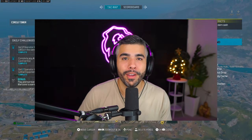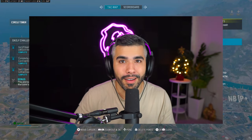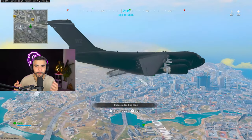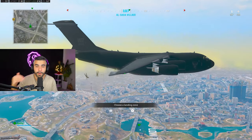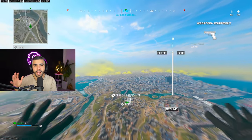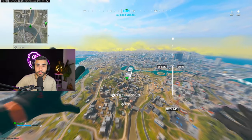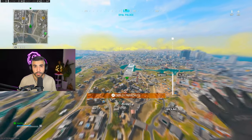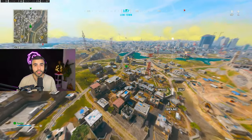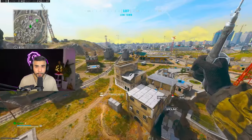Warzone 3 is out and today I have 20 tips on how to instantly improve. Tip number one: how far away you need to be when you jump from the plane. In the old Warzone 1 and 2, you wanted to jump around 700 to 800 meters. The plane is lower in the new Warzone, so you want to jump off around 500 to 600 meters so you can beat them to the loot.